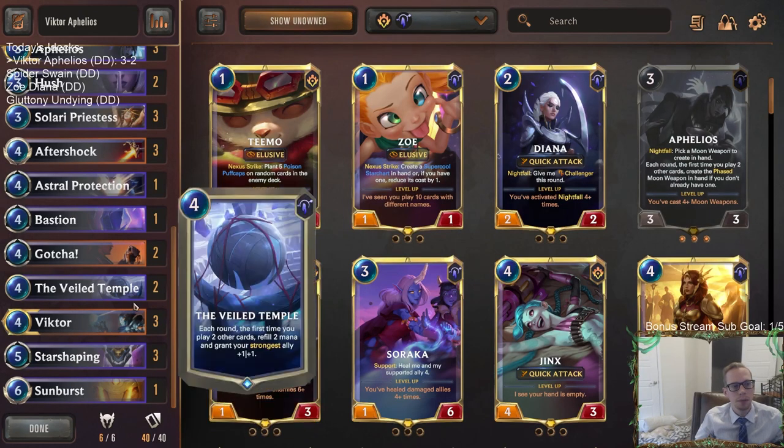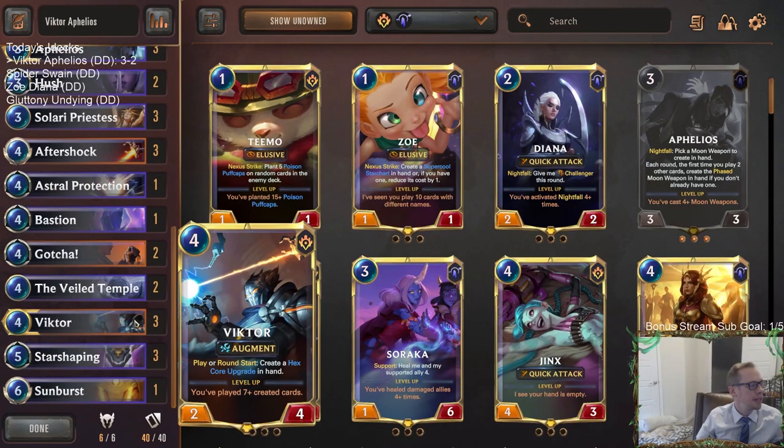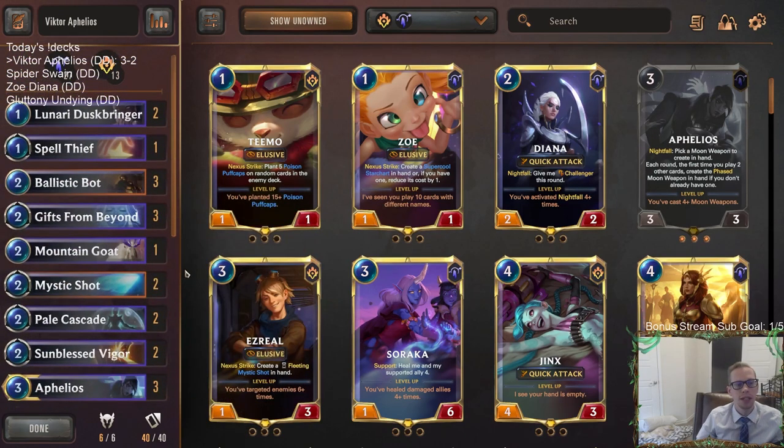There were times where it would have been nice to have another Mystic Shot for Twisted Fates and Zoes. Maybe something like that instead, especially since we're playing the Sunburst also - and I did like the Sunburst. So that's our deck, and it looked really strong. If you want to play a Victor deck, this is probably the strongest way - pairing it with Aphelios. Gifts from Beyond is a really underrated card. These games are very long with tons of decisions, and sometimes you don't make the correct ones. Y'all watching on YouTube, hit that like button and feel free to leave comments. Thank you so much for watching some Victor Aphelios, and I'll see you for the next video.